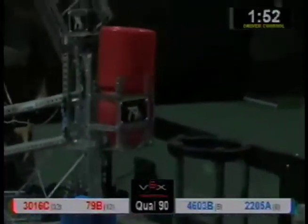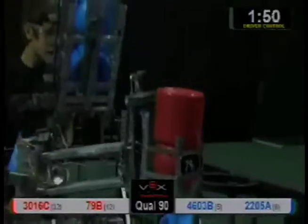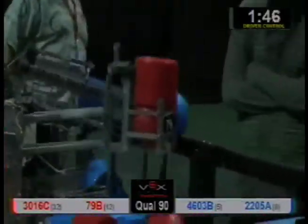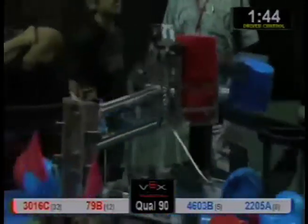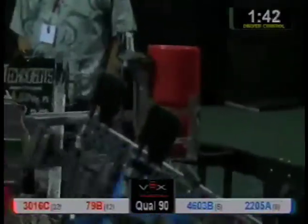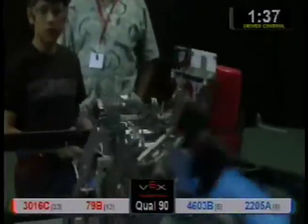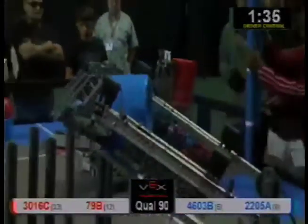Blue is scoring cross-field — that's a really good strategy. Looks like blue has three over here plus the center; they're doing a really good job. Red is a little bit behind, but there we go.